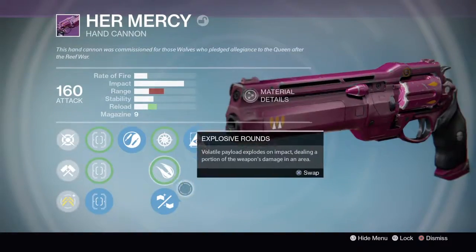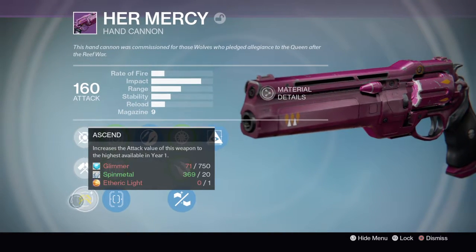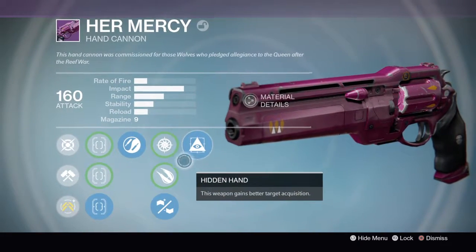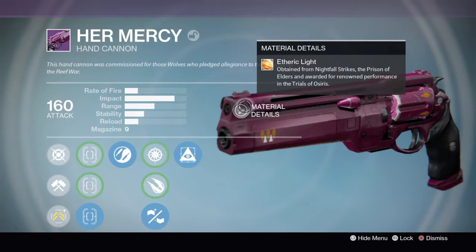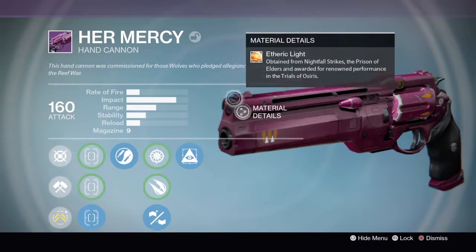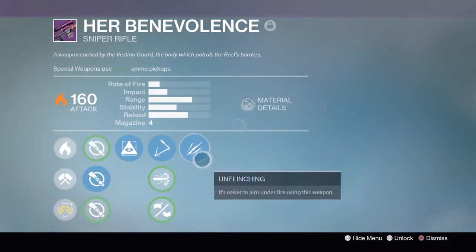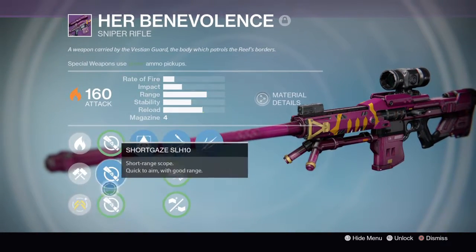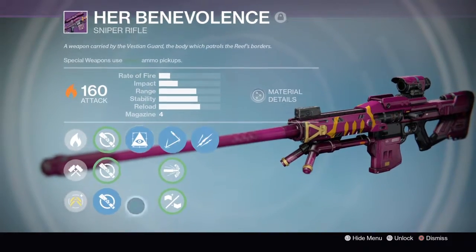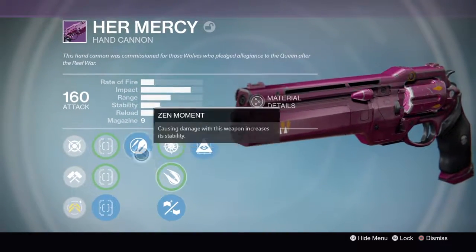This is the first time I'm going to be using the Her Mercy. I'm pretty sure it's going to be okay — not going to be easy at all. But I do have a decent roll on this, and I think with my decent roll I'm going to be doing slightly okay. I'm using the Her Benevolence with Unflinching, Skip Rounds, and Hidden Hand. I'm just going to use Ambush. Because it's probably going to be a close quarters map. My Her Mercy has Hidden Hand, Rifle Barrels, and Mulligan.